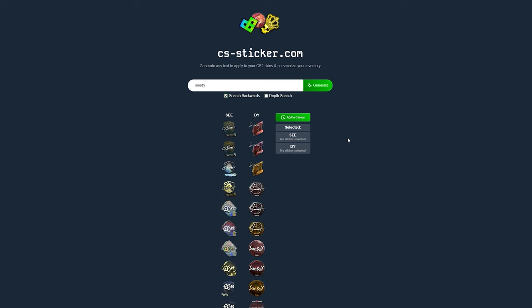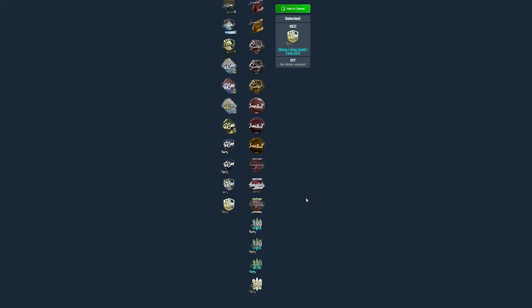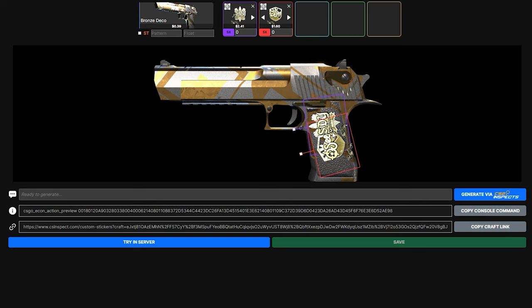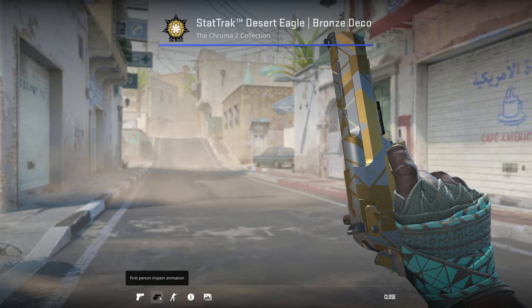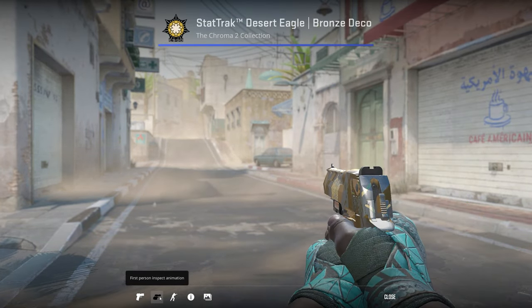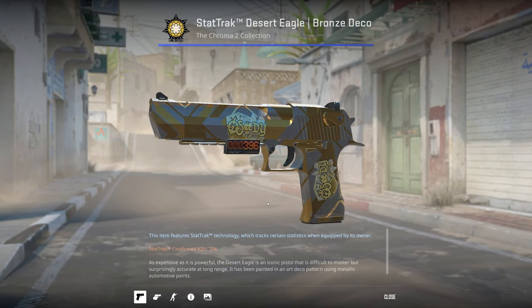I was messing around with CS Stickers and CS Inspect, two websites that allow you to see what combination of stickers you need to make your name with autographs on a gun and to place them on any skin and inspect them in game to see how it looks. While doing this, Rammel said how fun it would be to craft a skin for every single person who plays CS in our friend group. I am very broke so I needed to be budget conscious — this is the best I could do. Let's see what their reactions were.